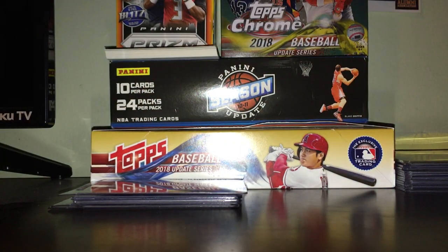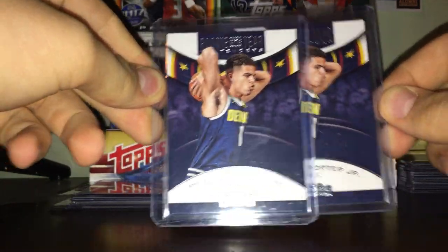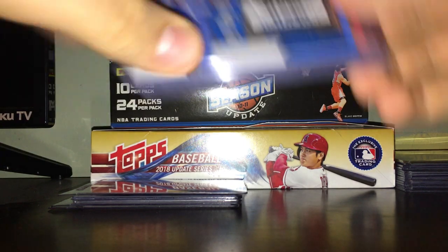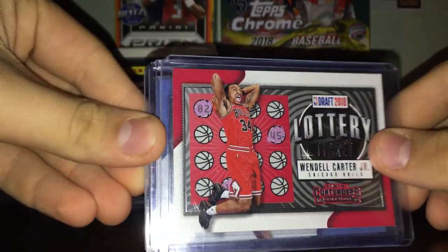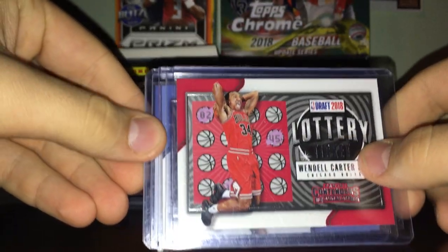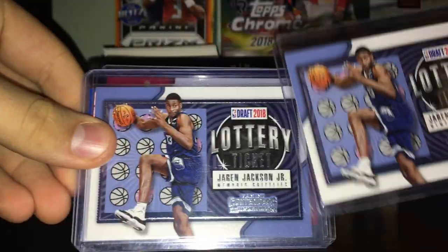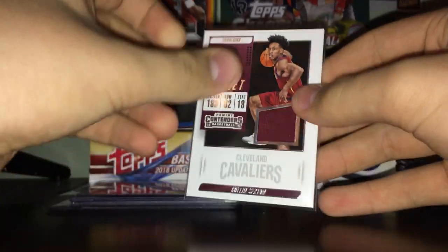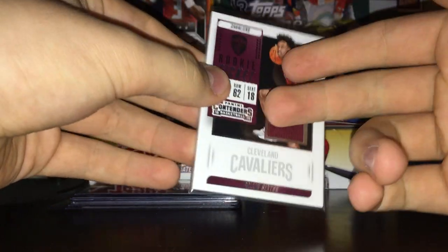Let's get into some of the rookie stuff. We got two rookie contenders - both of Michael Porter. And lottery tickets - we got Bamba, Wendell Carter, and giving a lot of tickets with good rookies. We got Wendell Carter and two Jaren Jackson Juniors. Then we got a hit - a Collin Sexton jersey card. That's a pretty good rookie jersey card. I think Sexton is gonna be pretty good.